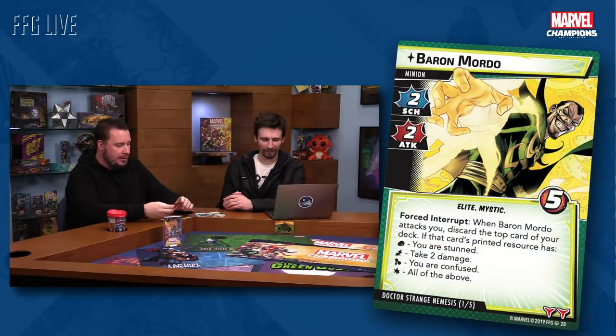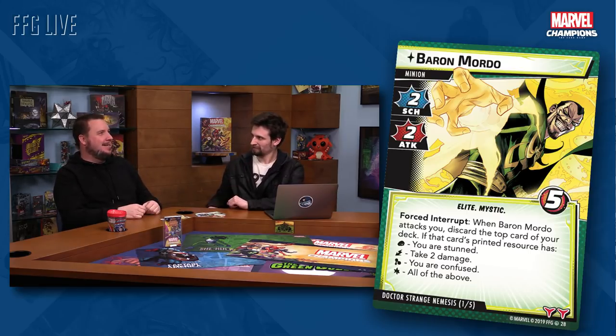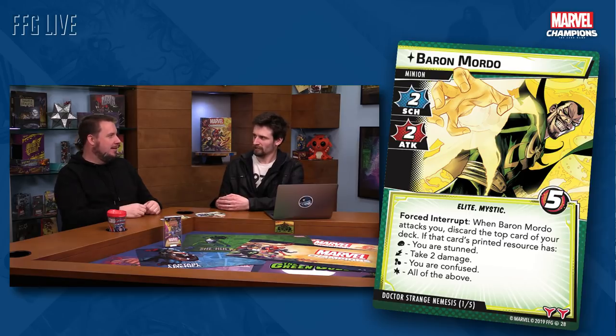Let's look at Doctor Strange's nemesis — Baron Mordo. He's got two scheme, two attack, five hit points. He has the elite and mystic trait, and a fun ability that mirrors some of Doctor Strange's stuff. Forced interrupt: when Baron Mordo attacks you, discard the top card of your deck. If that card's printed resource is physical, you are stunned; energy, take two damage; mental, you are confused; wild, all of the above. He could really mess you up — it's that roulette style of how is this magic going to affect me.